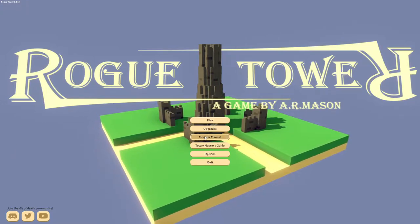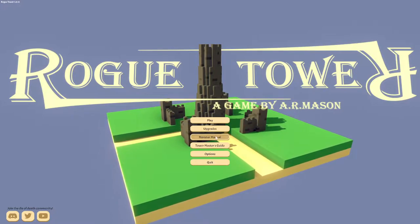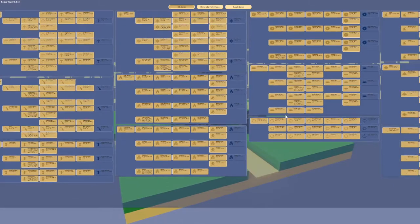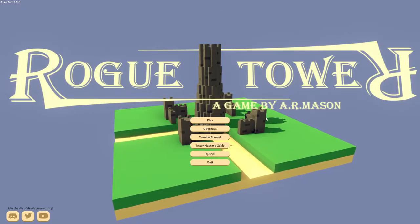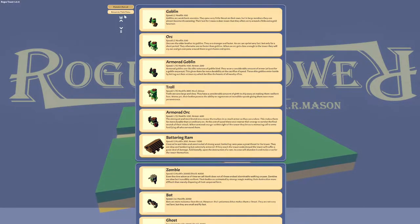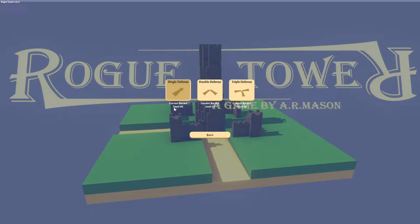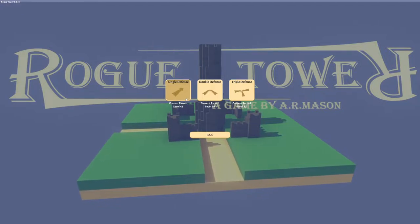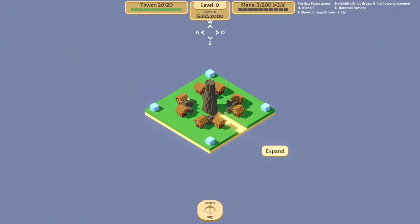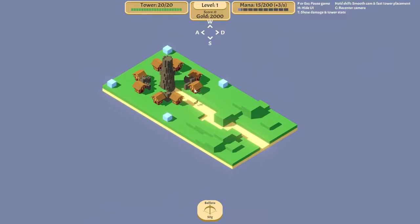Hey there, welcome back to some more Rogue Tower. Last time we did pretty well with an all-ballista strat in the triple threat. Now let's take a break from the triple threat and the double and three defense - let's go back to a single defense. To make it fun, I will only build the tower that will first appear.